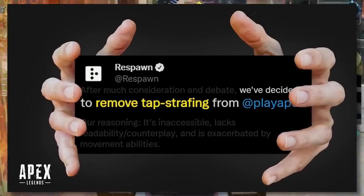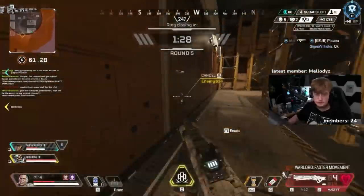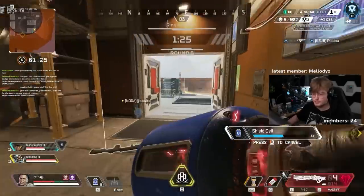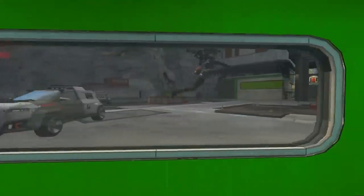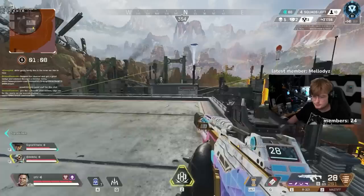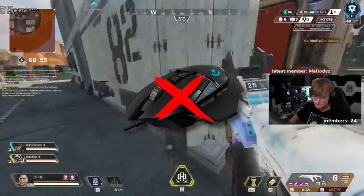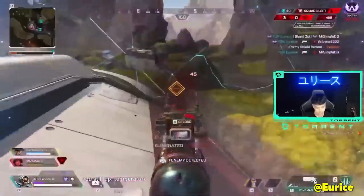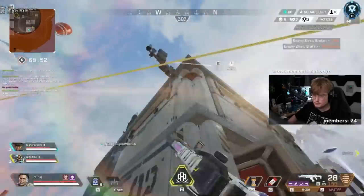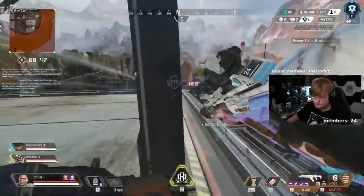Moki Sniper also added that Respawn doesn't have a good way to simply remove tap strafing, because if they removed the game's ability to stack lurches, it would ruin the feel of movement and many movement techniques in the process, such as momentum shifts, redirects, and many ways that wall jumps can be used. Some pro players, such as PvPX, suggested that instead of removing tap strafing, Respawn should just look into removing scroll strafing, as it is very easy to bind your scroll wheel to the forward input to get the macro effect — but the result would just lead to players using third-party macros to tap strafe anyway.